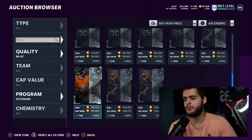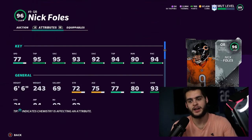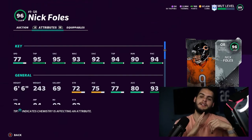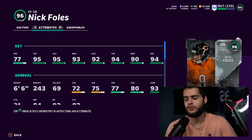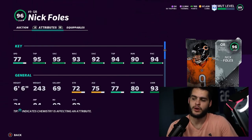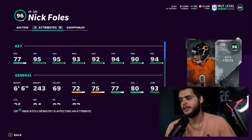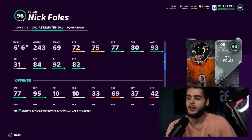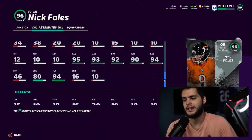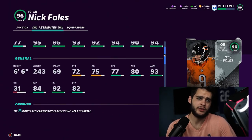Then we have Nick Foles, 96 overall. This is the banger, right? This is the end-of-year wildcard — kind of upsetting. 77 speed, 95 throw power, 95 throw short, 93 medium, 92 deep, 94 throw under pressure, throw on the run at 94, and 94 play action. Chemmed up, you will have 99 throw power, 99 throw short, and 98 throw medium — leaving him at a 92 throw deep. Can't be powered up, which is gonna hurt him. Break sack is only an 80, throw under pressure is 94. The card's not good.